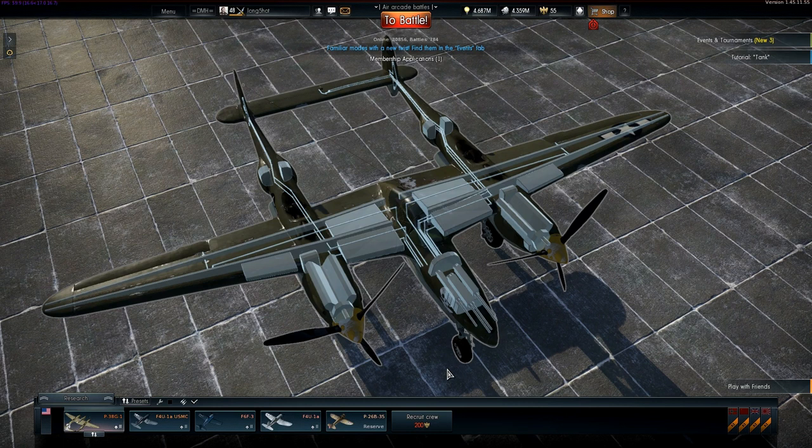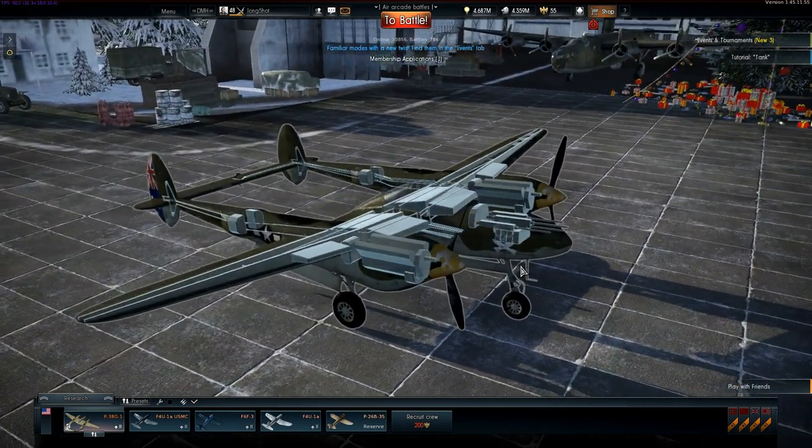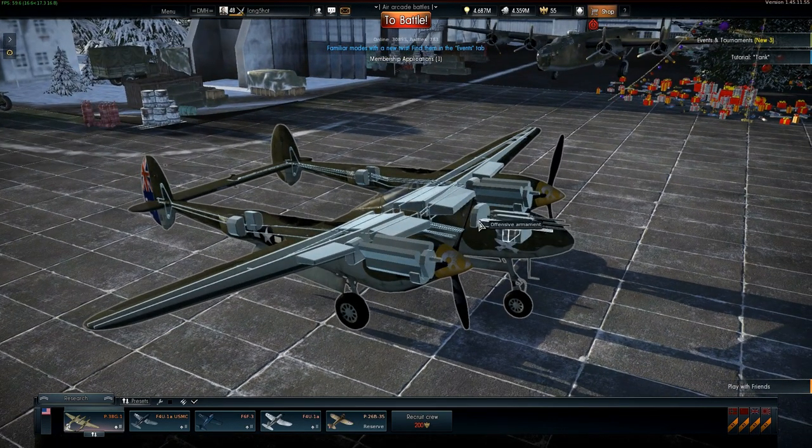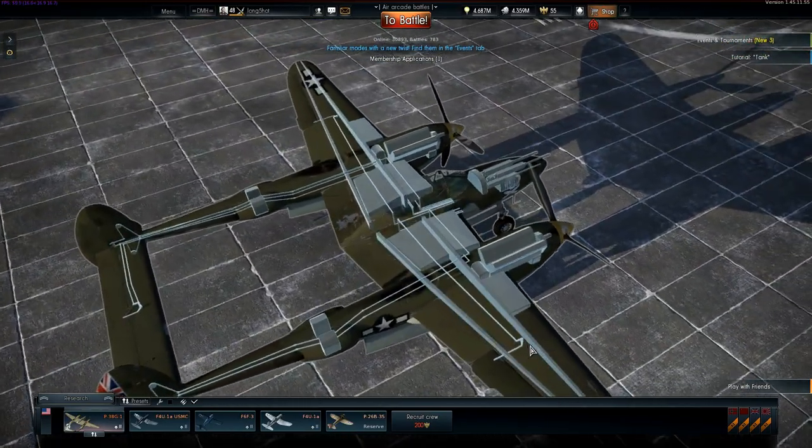The fuel tanks are clustered in the usual location on the wings, inboard of the engines and protected by spars. Don't make the mistake of assuming these tanks are well protected or self-sealing — in War Thunder right now they're basically firebombs waiting for a stray spark to light them up.